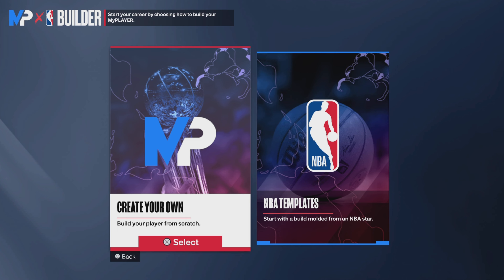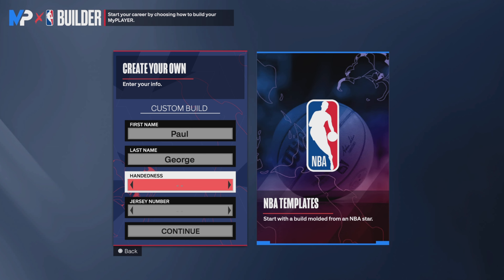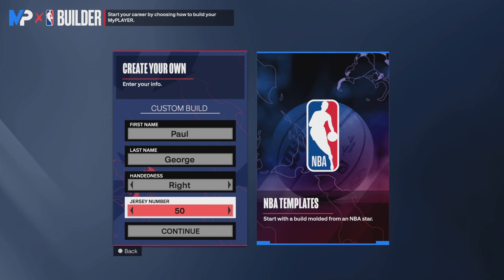Today we finna make a Paul George video, bro. I'm gonna show y'all how to make it, right? So first thing I wanna do is go right-handed. Go jersey number 13 — that's his jersey number, you know?